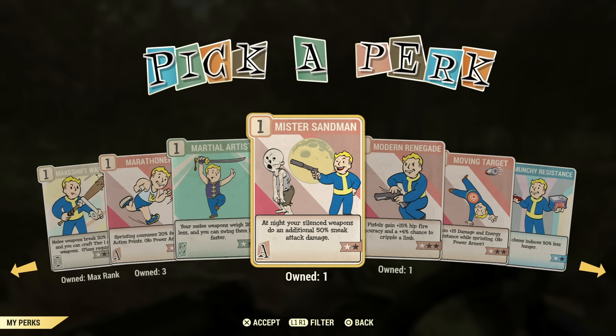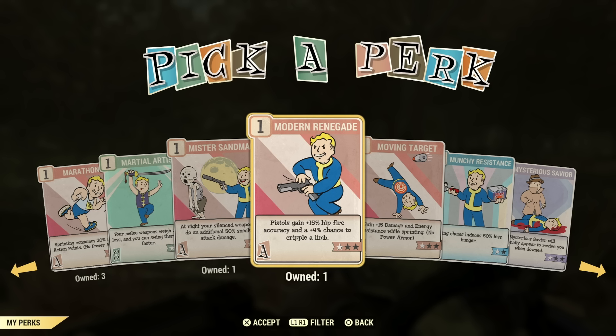Mr. Sandman provides additional sneak damage with silenced weapons. I would think that is a must with a sneak critical build for sure. Modern Renegade — if you're using pistols, which I wouldn't recommend, maybe this is a perk card you would use. This is a type of perk card that's under every weapon build type — there's always one that will maybe up the hip fire or give a chance to cripple.